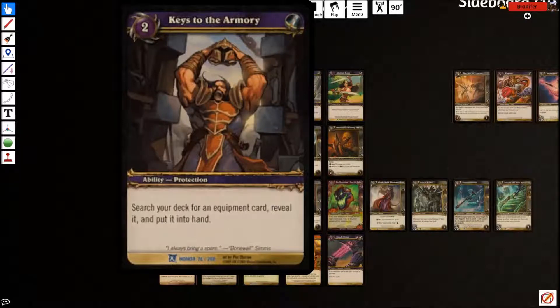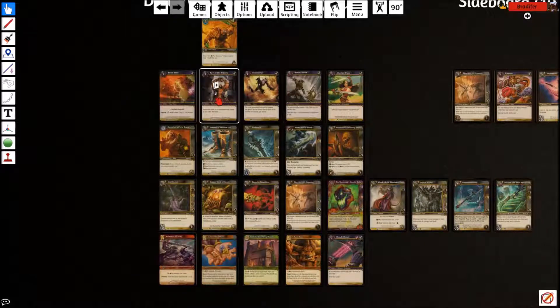Keys to the Armory: pay two, search your deck for an equipment card, reveal it, put it into your hand. A lot of people call these tutors, after Demonic Tutor from Magic. This just helps you get more consistent games — you can always find what you need. Is it late game? Search up your Jinrok. Early game missing a piece? Go find your Greaves so your Deathwish combo is more effective. Does the opponent have guys immune to melee? Find your Hailstorm. These are all the one-of toolbox cards in the deck, meant to be searched.